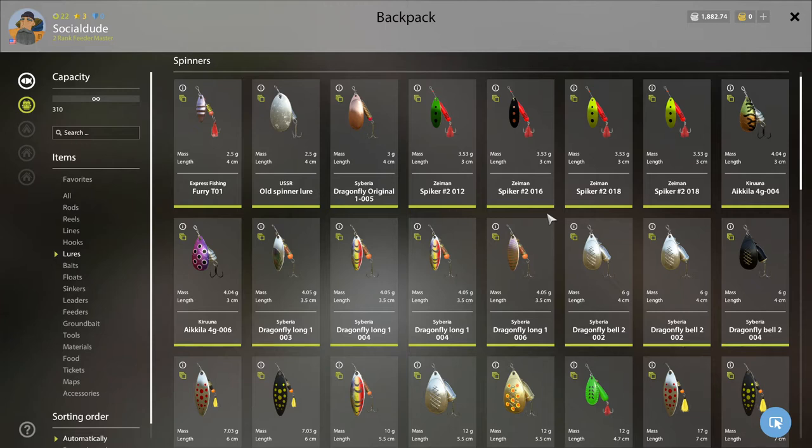The same thing applies with lures — the ones you start out with could turn out to be some of your best. To start, the USSR Old Spinner lure: if you remember from the previous video, when you go to Cottage Pond and get the free spinning gear, you get this lure as part of the package. It's served me well and made me quite a bit of money off some large fish. The Copper Siberia Dragonfly Original 1005 has not worked as well — it's caught a few fish but nothing spectacular, so I tend not to use it much.